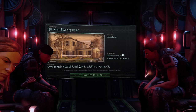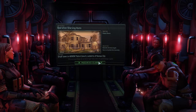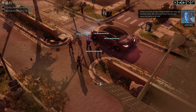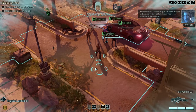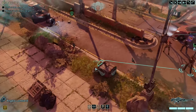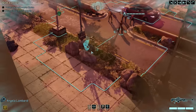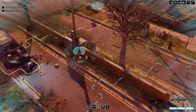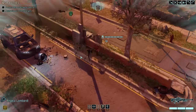Okay. Protect the device, secure and protect the transmitter, neutralize all enemy targets — small town in Advent patrol zone 6, outskirts of Kansas City. Gang's all here. The forces are already moving to destroy the data tap installed nearby. We need to lock down the area and secure the device at all costs. Right, I'm going to use this wall as cover probably to get up toward it. We've also got that stone wall over there.